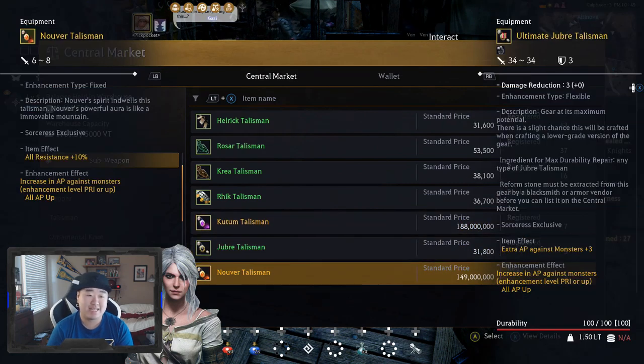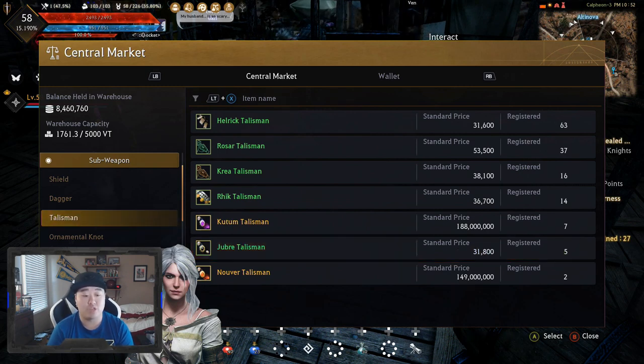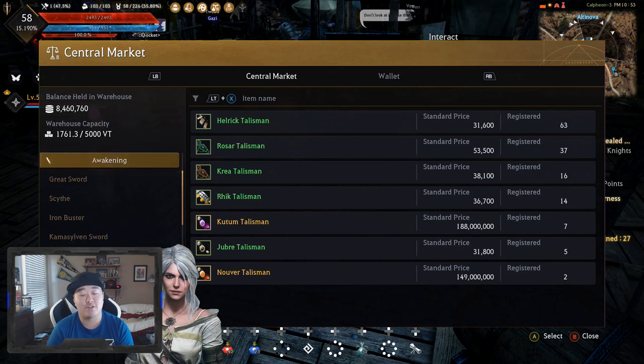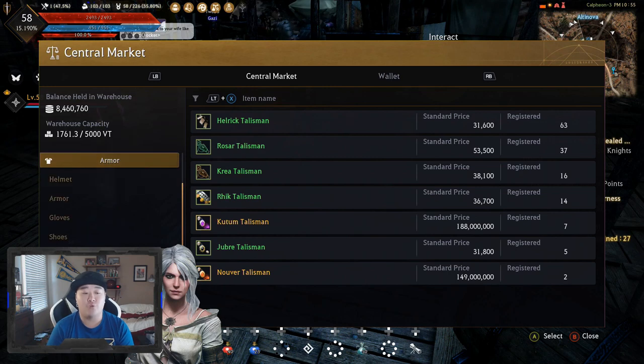The consensus is that you should go from Tri Jubray to one of the world bosses, because it's going to be a while before they come out. So you might as well get Tri on your secondary weapon so you can go straight to Tri when those come out. Let's move on to Armor.